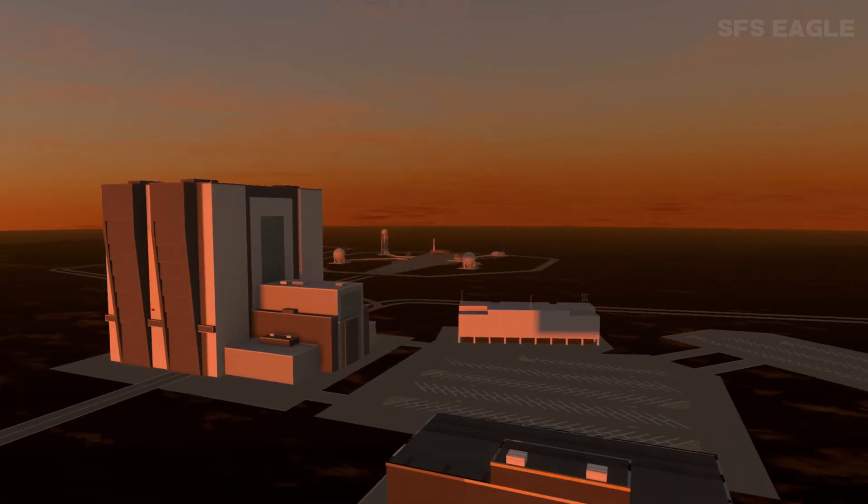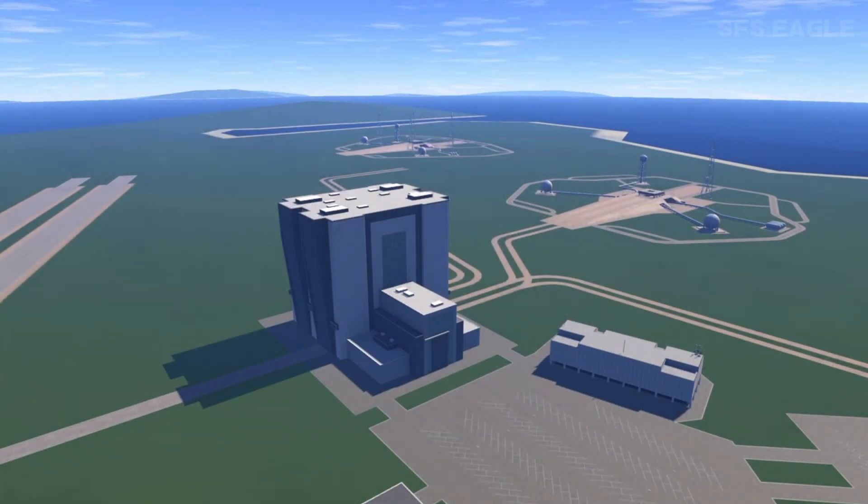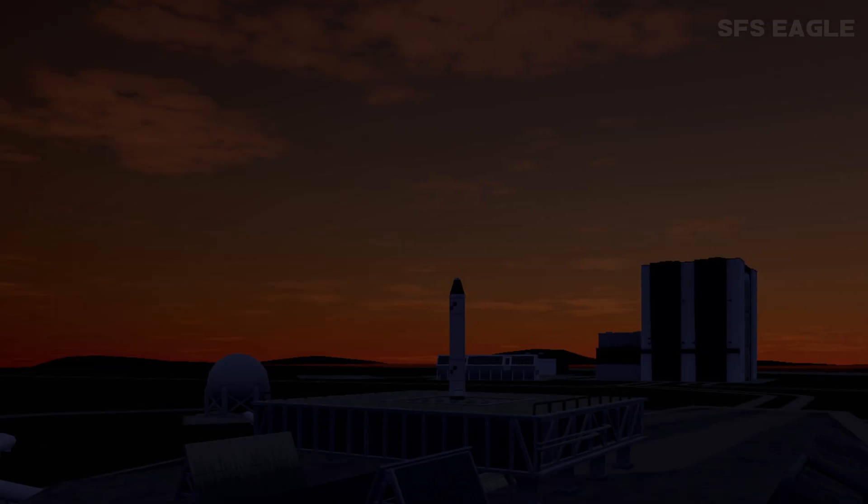Heading back to Earth, we can see the sun setting over the launch complex, which looks so clean, as well as what I believe to be some parking spaces — because who doesn't want parking spaces? And here, we can see the sun setting even further, with it nearly completely dark, other than just a little glow of the atmosphere.